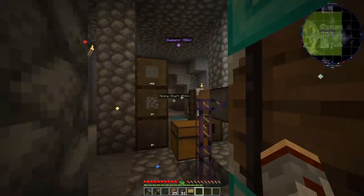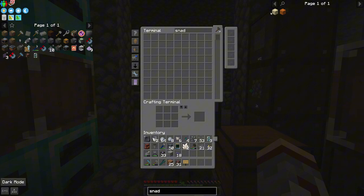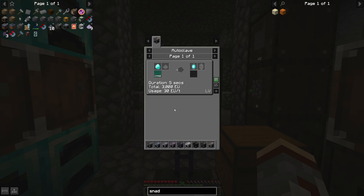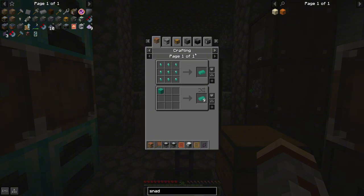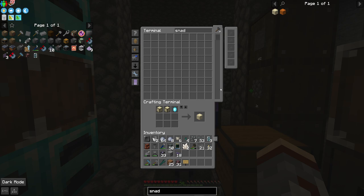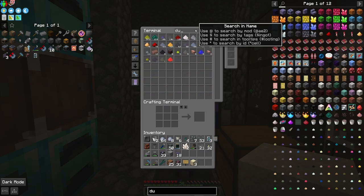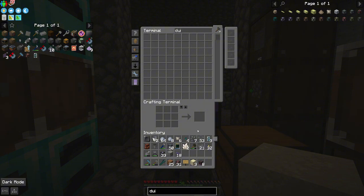I was preparing the SNAD off camera. The pulsating crystal — pulsating iron with a diamond — pulsating iron is a matter of pulsating dust and iron. So let's go ahead and get three of these. I also prepared some redstone conduit, and I'm hoping this still works the way I think it works.